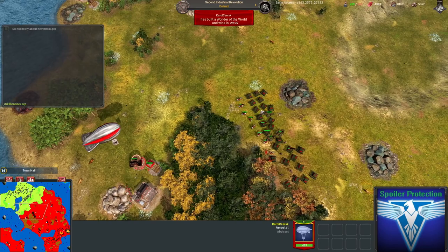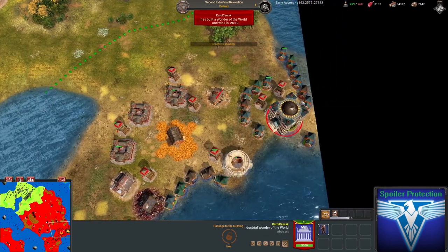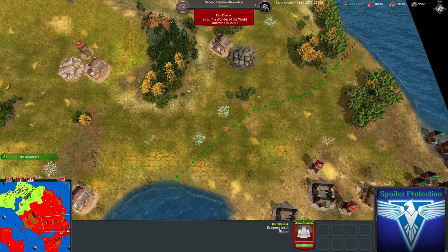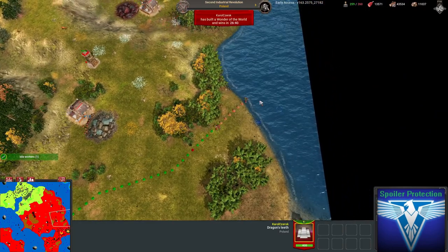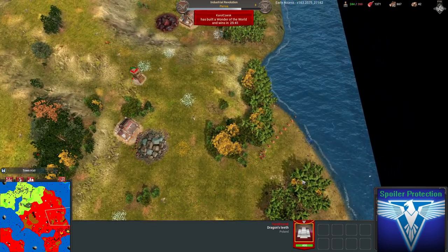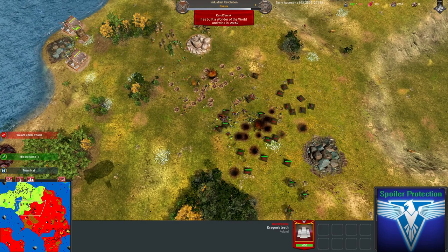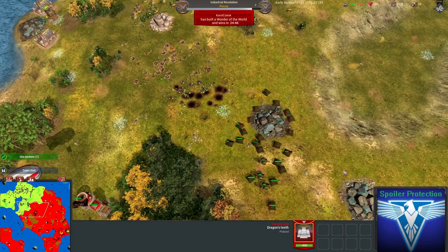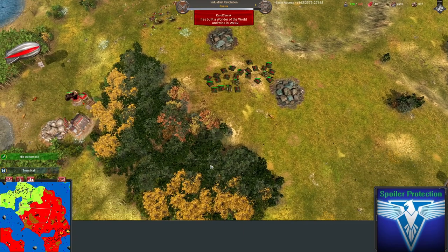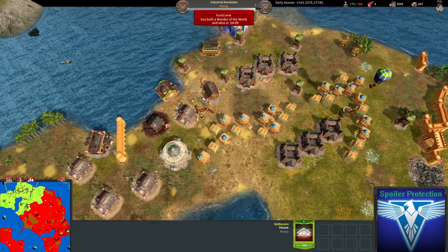He's queuing dragon's teeth — the upgraded anti-tank walls that Poland has. Look at his economy versus mine. I do what I can but I killed some horses, he killed more of my units, I get scared and back up, then he backs up because he knows his game plan now: box me in my base until he wins the game. So now I need to break out. Do I manage to do that? Let's find out.